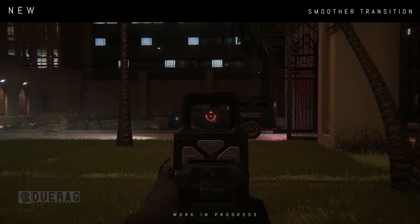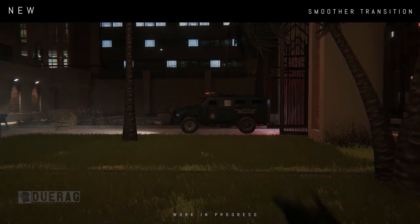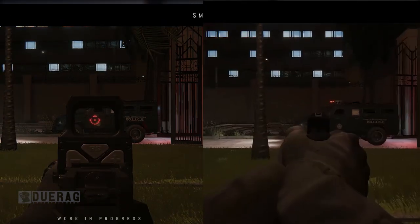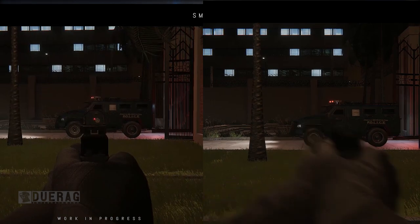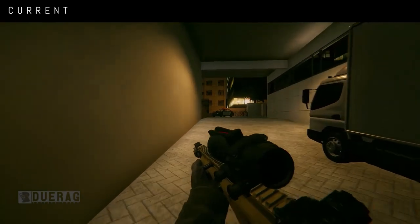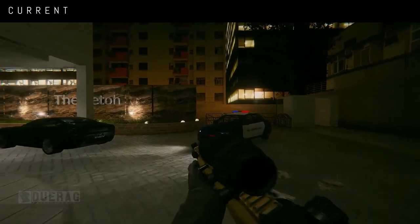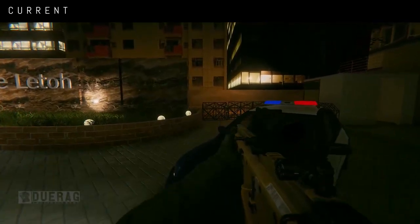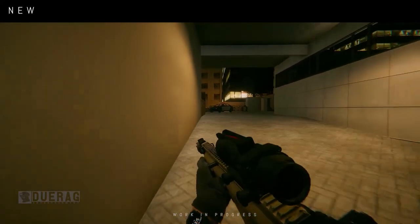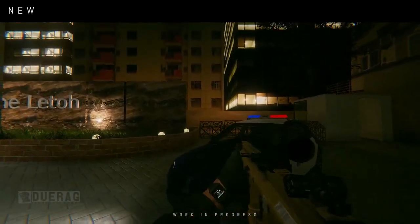When he switches the weapon to his pistol I don't really see a huge difference between the current and newer version — they look relatively the same, although weapons do seem a bit closer to your face in the newer version. As for running, it shows off the current version and then the newer version, which honestly doesn't look that different. He does get a little tired animation when he stops running, but overall it's pretty similar.